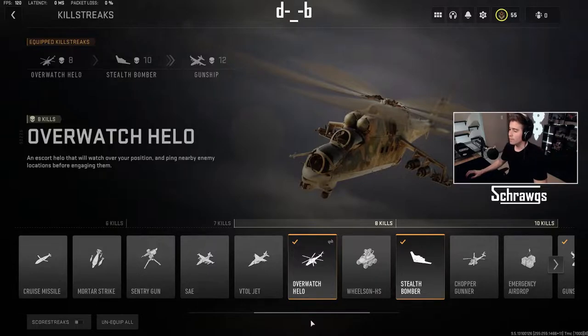Next on the list of 8-kill 1000-score killstreaks is the Overwatch helo. This is an escort helo that will watch over your position and will also ping nearby enemy locations before engaging them.